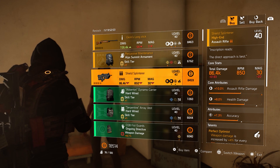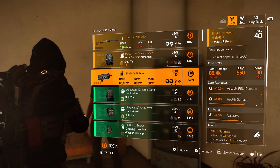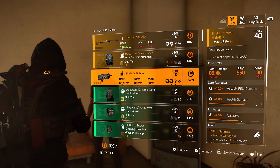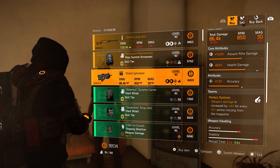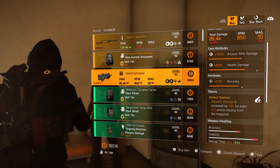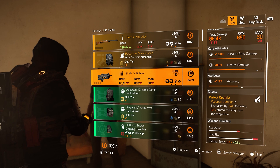So let's see — this has a 10% assault rifle damage roll, 8% health damage roll, and 7.3% accuracy. And of course Perfect Optimist on there: weapon damage is increased by 4% for every 10% ammo missing from the magazine. It could be better, but that 10% and 8% is decent.